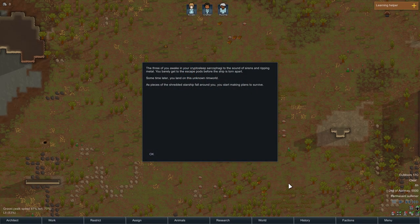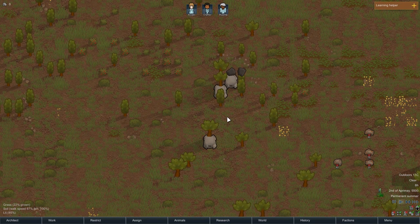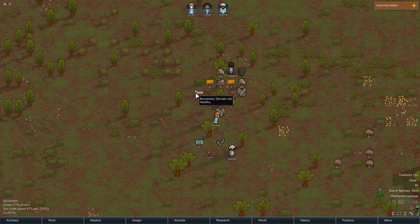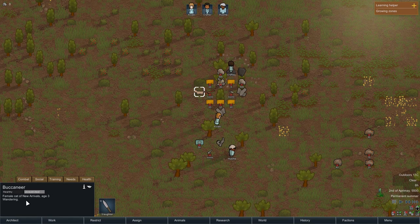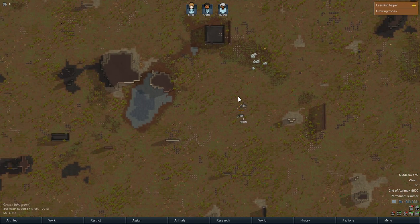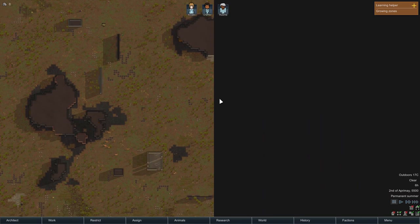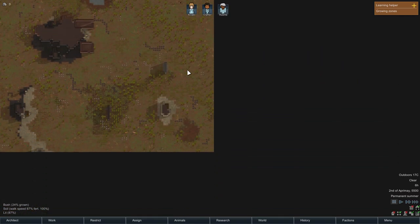The three of you awake in your Crypto Sleep sarcophagi to the sound of sirens and ripping metal. You barely get to the escape pods before the ship is torn apart. Sometime later you land on this unknown RimWorld. As pieces of the shredded starship fall around you, you start making plans to survive. Here is where we are landing — this is our crew, and this is the pet we have, which is a female cat at the age of three. Here you can see this is our working area — these are the boundaries, but we can go outside and make a caravan.